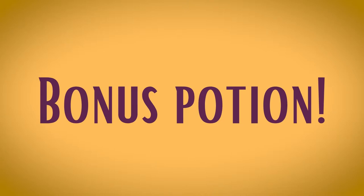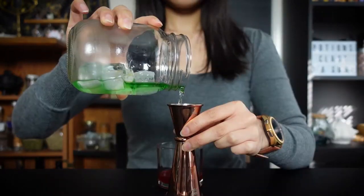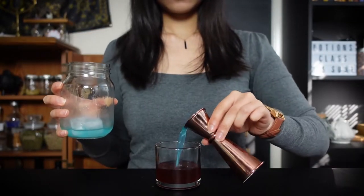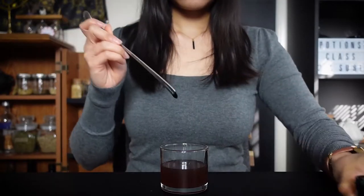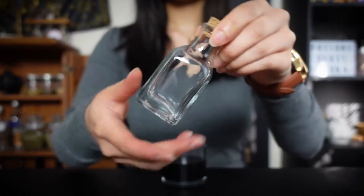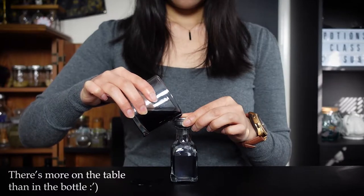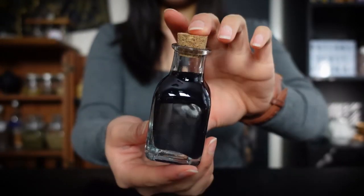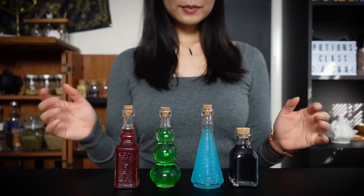Bonus potion! To craft the mysterious black liquid from the series, combine one part each of the Swallow potion, Cat potion, and Blizzard potion. Add a tiny bit of black food coloring and mix it all together. Lastly, pour it into your vial. And ta-da — Witcher potions are complete!